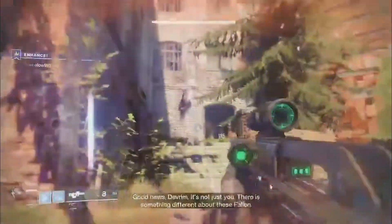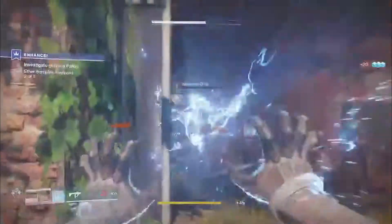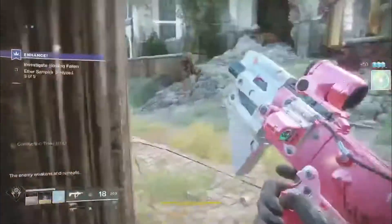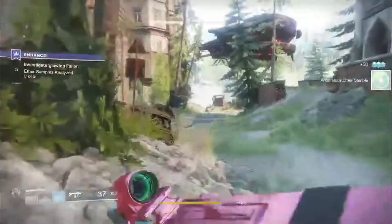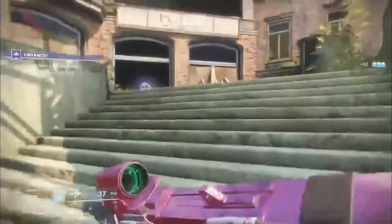The first part has you looking for one glowing Fallen — kill him and proceed. Once that's done, you're going to look for five more glowing Fallen, kill them, and pick up the Fallen ether that they drop. After that, find the Enhance mission available again, then start it.